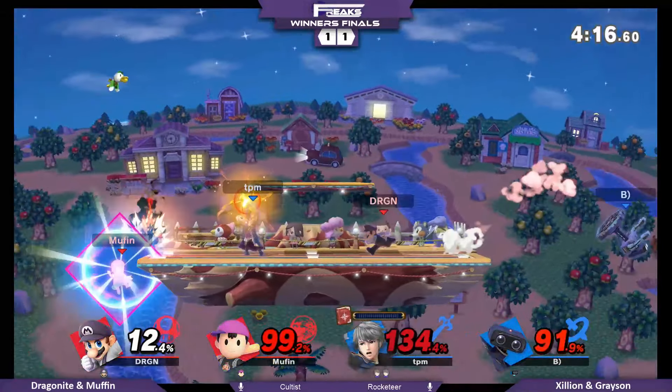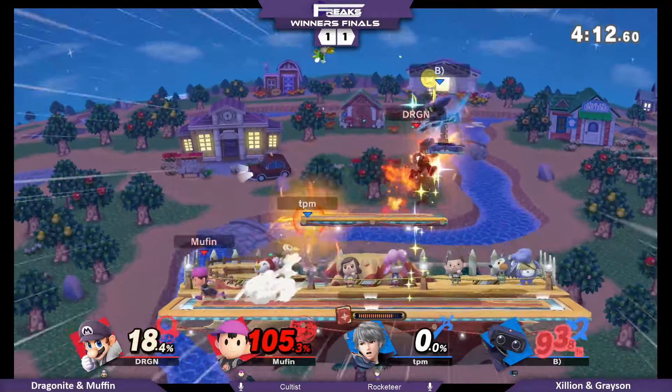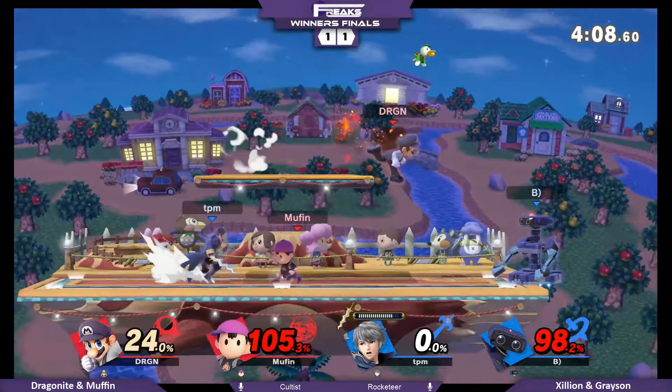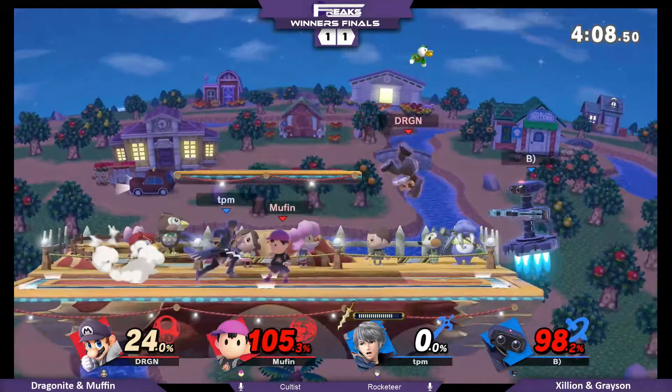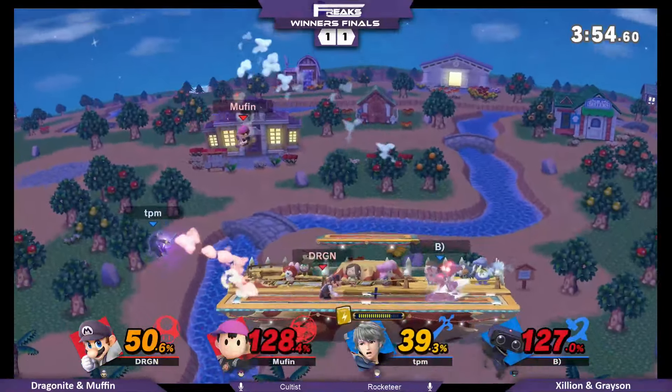It's honestly a matter of whether Muffin dies before they take any more stocks. Dragonite taking the front — all players on their last stock. This is a matter of who can kill the teammate first. Wait, a shield break on Muffin? Did Zillion taunt? I don't know, I didn't see it. Okay, confirmed out of the corner of my eye. It kind of looked like it. Why would he be taunting in this situation, honestly?